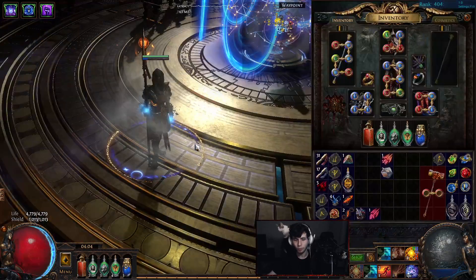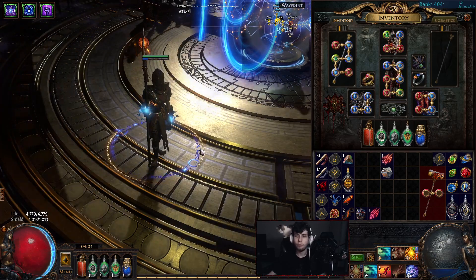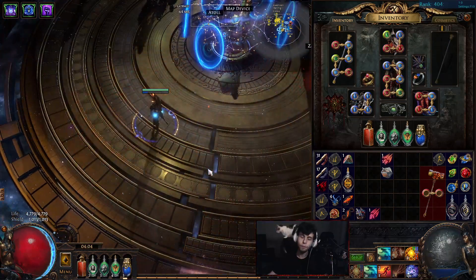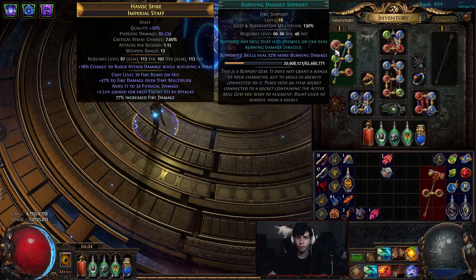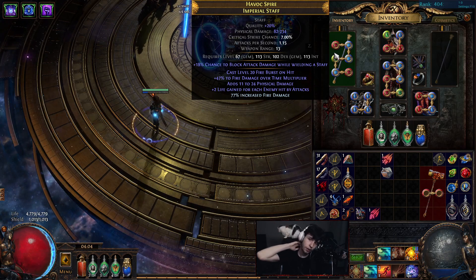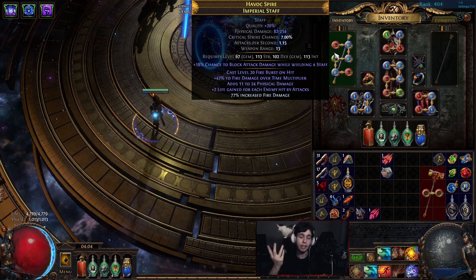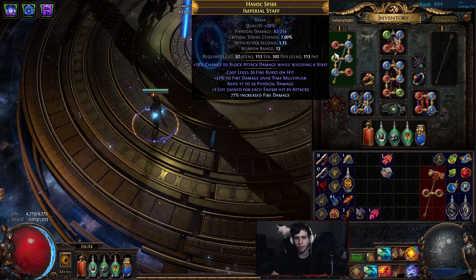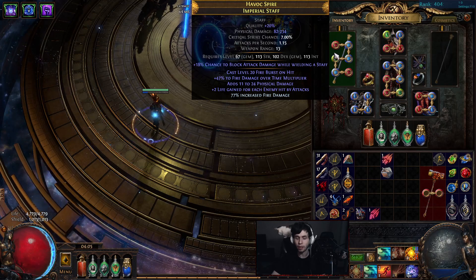If you guys have any questions let me know. Next we'll go over the gems. So — the gems, how the build works: flame blast and ball flame blast for single target, and fire burst for clear. We have a double six-link setup in the staff, which you use Essence of Hysteria for fire burst. This is the second staff I've crafted for this build. It's not insanely good but it's good enough for now.